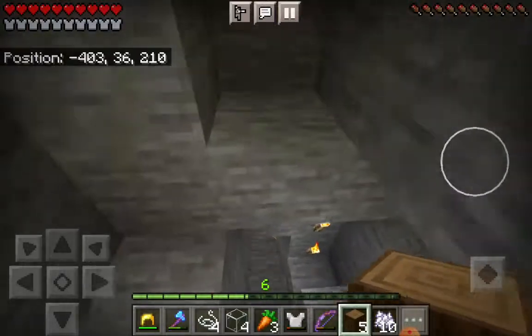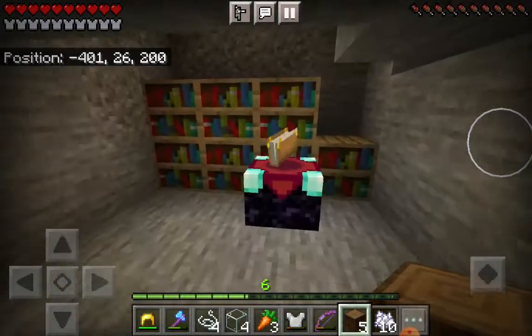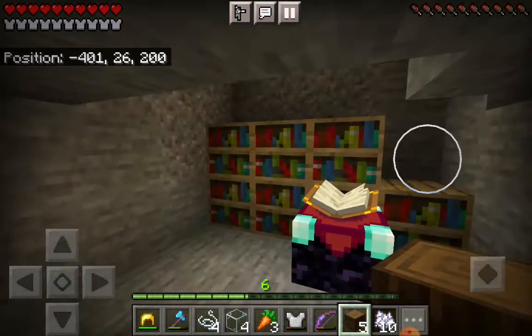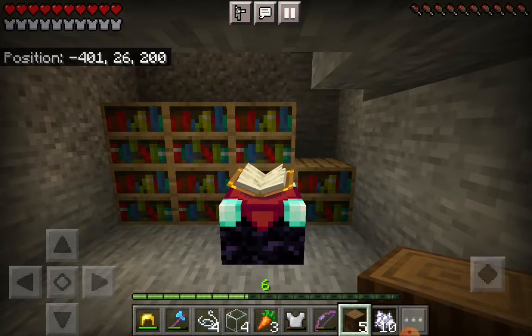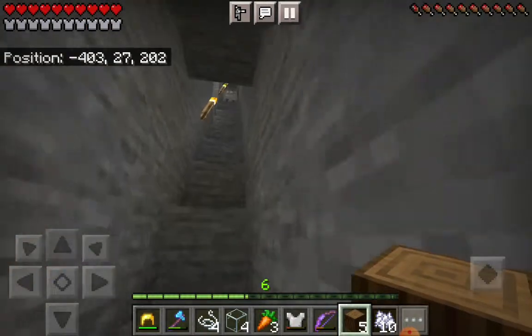Here's a bunch of caves. I'm gonna show you the outside soon. Here's the enchantment room. I'm actually not done with the books. Please tell me how to make an enchantment shelf — it's kind of embarrassing. I just haven't played Minecraft in a long time.